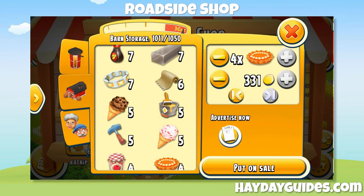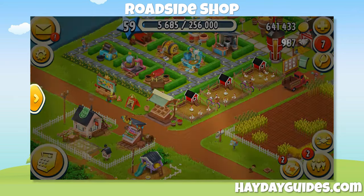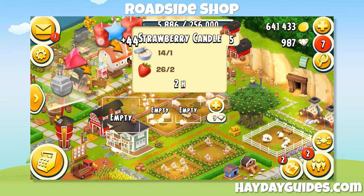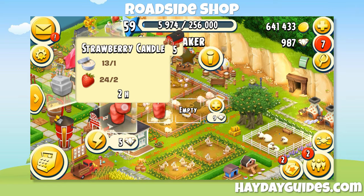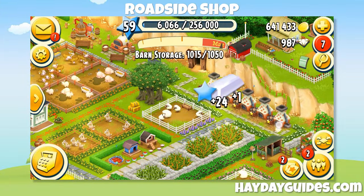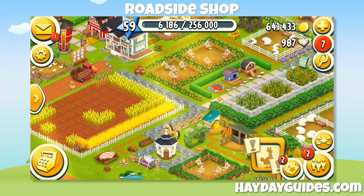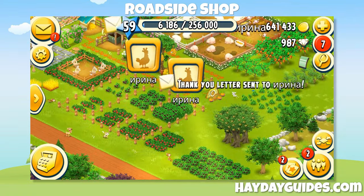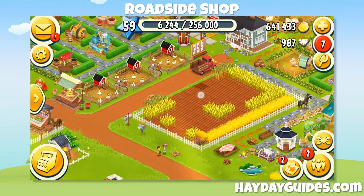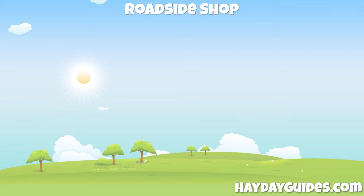So how do you get a great profit from your roadside shop? First, keep your production buildings like the bakery or the barbecue constantly producing goods. As long as you are producing goods, you can sell those goods — and what better place than your roadside shop. Of course, if you need a production building for a boat order, use it for that, as it also gives experience and other items. But production buildings that would otherwise sit idle — fire them up and let them make you more coins.